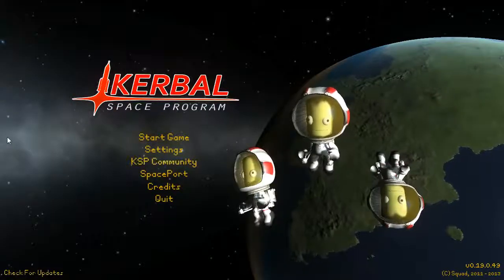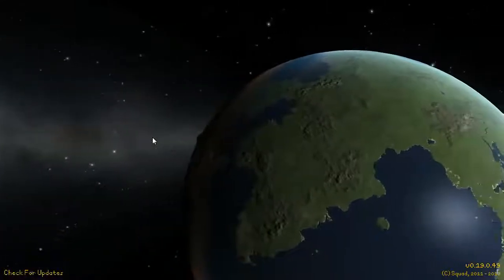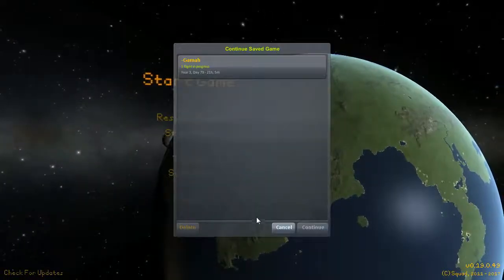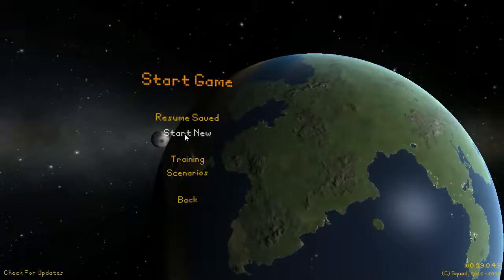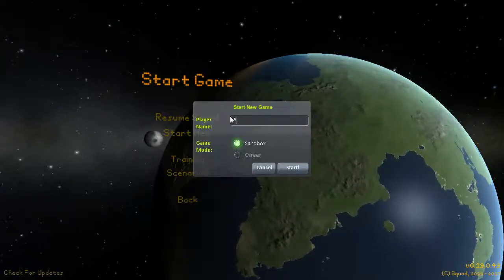Hey guys, Gamma here. On the last video I saw there were some requests for how to get into orbit and how to deal with inclination. So I've built a ship and I will try to demonstrate how to do those things and also cover some common misconceptions with how to get into orbit.